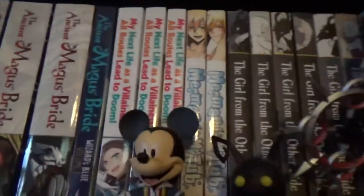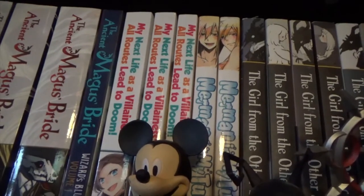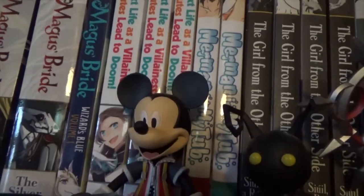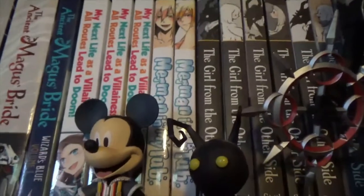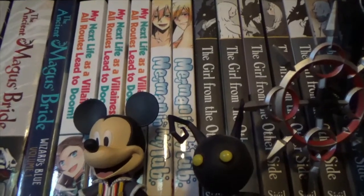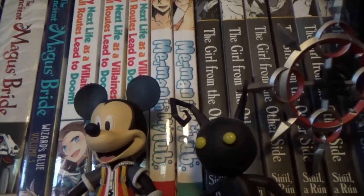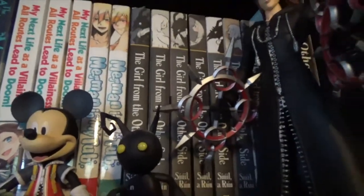And next to that is the manga version of My Next Life as a Villainess: All Routes Lead to Doom — it's about a girl who gets reincarnated into her favourite otome game as the villainess and has to try to stay alive. And A Merman in My Tub, 1 and 2 — like a comedy series about a boy who finds a merman and brings him home, and he's sort of living in the bath.